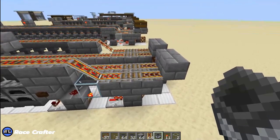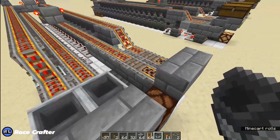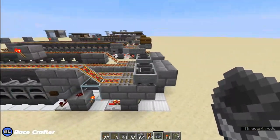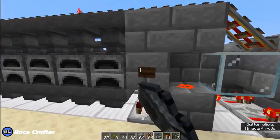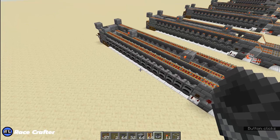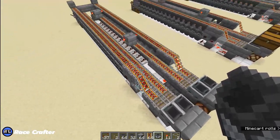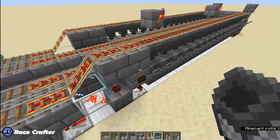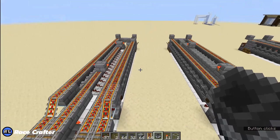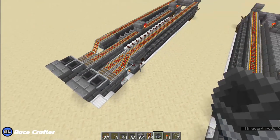Next we can put our hopper minecarts — here, here, here, and here. We can give it a quick test by pressing the button. Make sure they go back and forth and will stop at the end again. Test the other side — hit the button, it will go down, come back, and stop. Good deal.